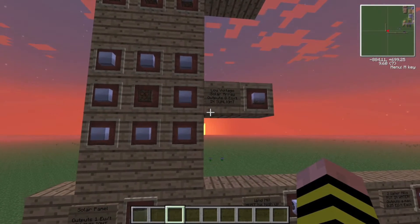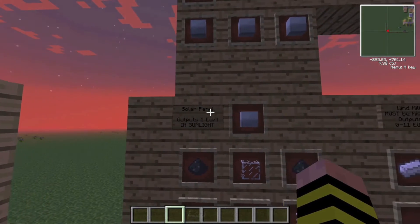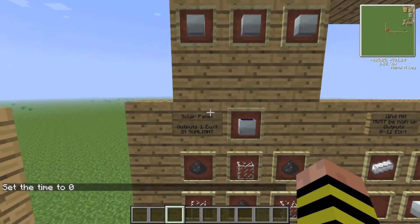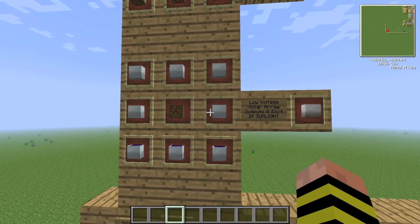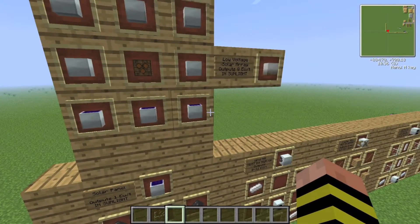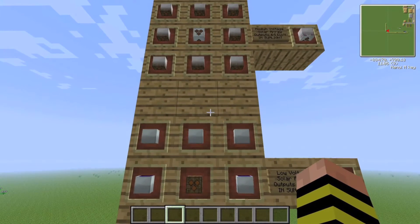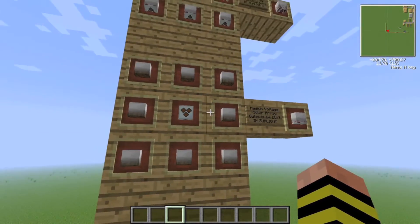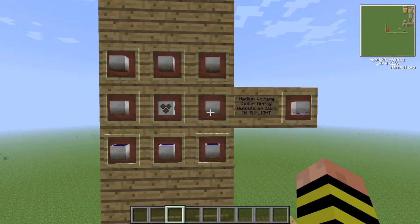Here we have a low voltage solar array, which is made with 8 solar panels. It produces 1 EU per tick in sunlight. The lower power ones aren't really that useful, but let me finish. Here we have the medium voltage solar array — 8 low voltage solar arrays and a medium voltage transformer — which outputs 64 EU per tick in sunlight.